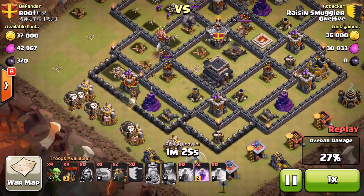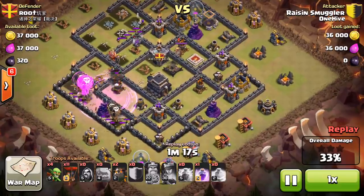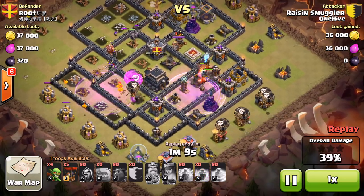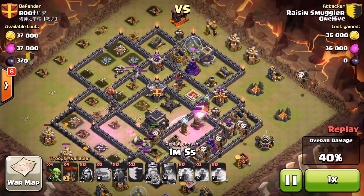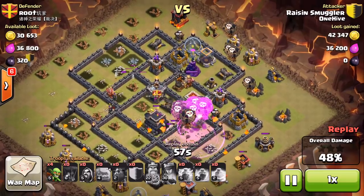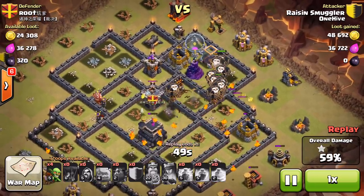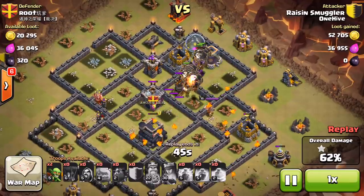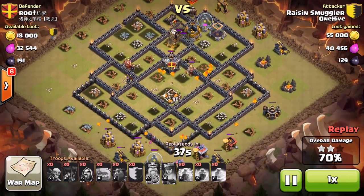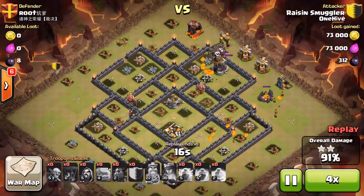The golems going out of range of that Tesla cost her getting the second air defense — if they had tanked in that direction it would have gone down too. The lava hound comes in, soaks traps, a few balloons and a rage — that air defense goes down as soon as the lava hound busts and the pups on rage target it. On the second side, two lava hounds and a rage with targeted balloons in counterclockwise motion push everything to the core. All her lava hounds busted — a beautiful attack.